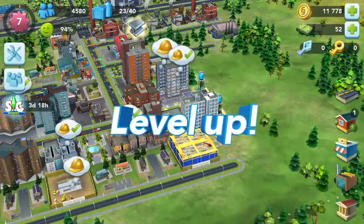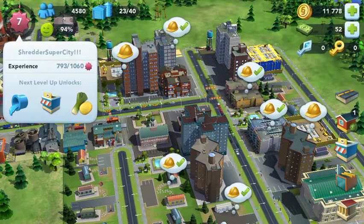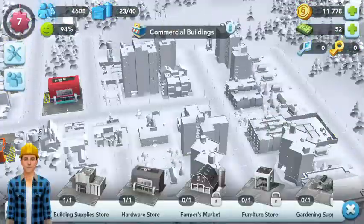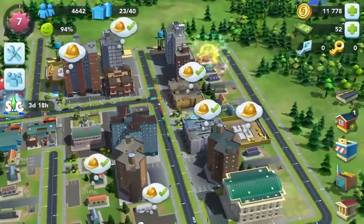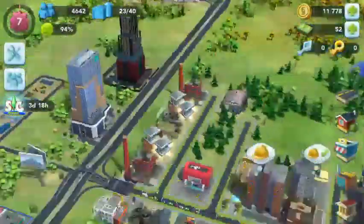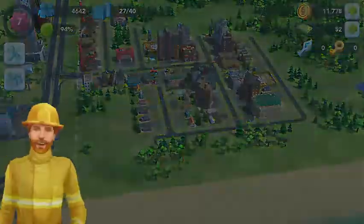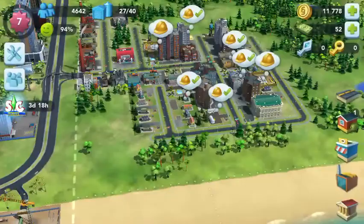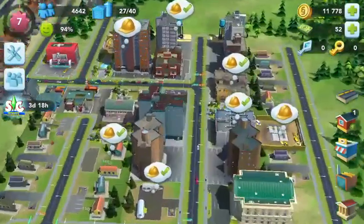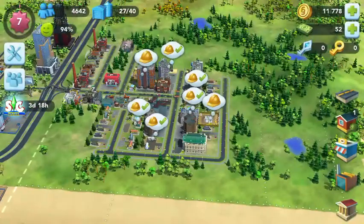We're level seven now! It says there's plastic, sewers, and a vegetable farmers market unlocked — that's actually pretty good. Can't do that one for now, or that one either. Let's see if there are any other houses we can do.